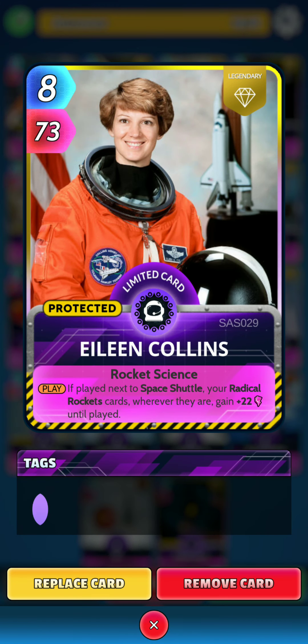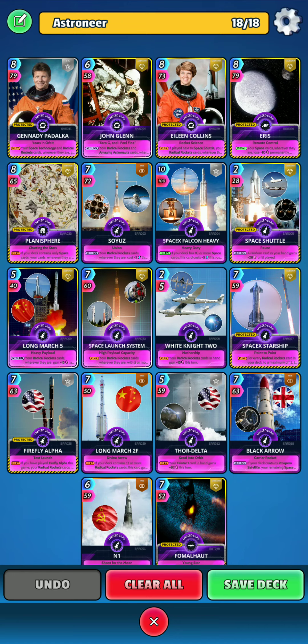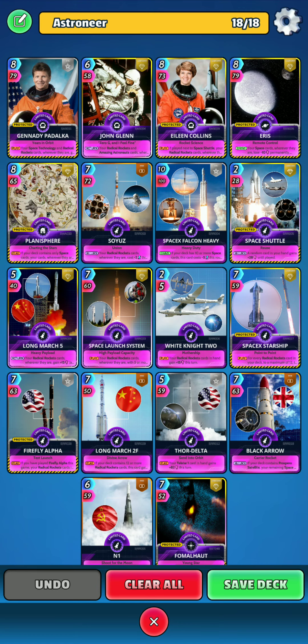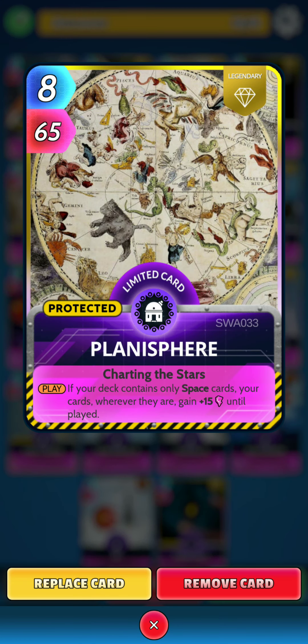Next we have Eileen Collins. On the play, if played next to Space Shuttle, your Radical Rockets cards wherever they are gain 22 power until played. Next up, Aeris. On the draw, your Space Cards wherever they are lose 10 power permanently, and then on the return your Space Cards wherever they are gain 20 power permanently. Next we have Planisphere. On the play, if your deck contains only Space Cards, your cards wherever they are gain 15 power until played.